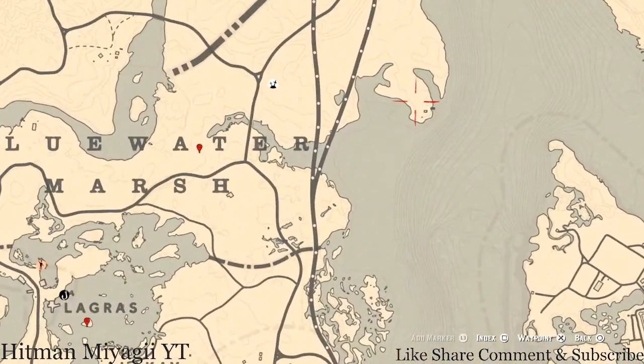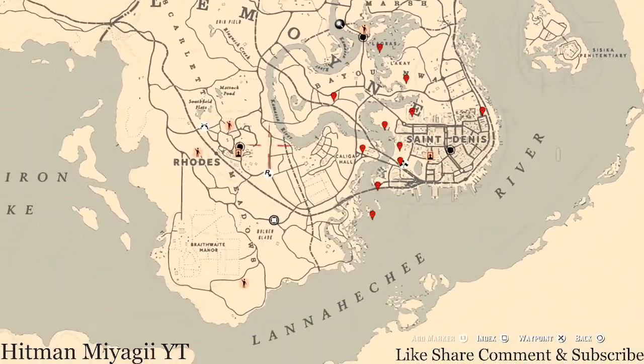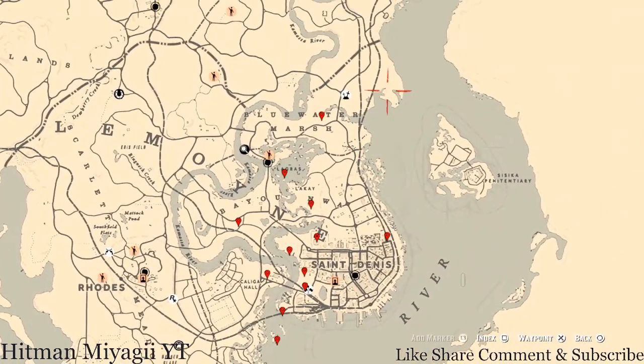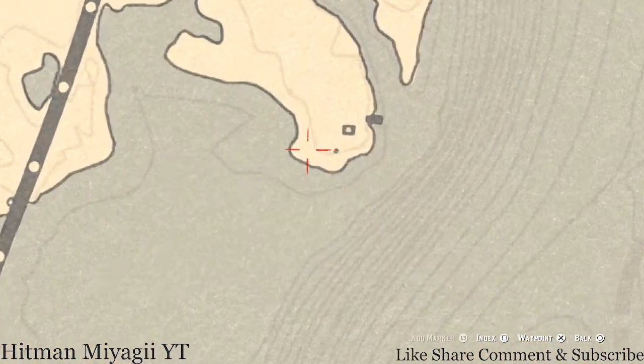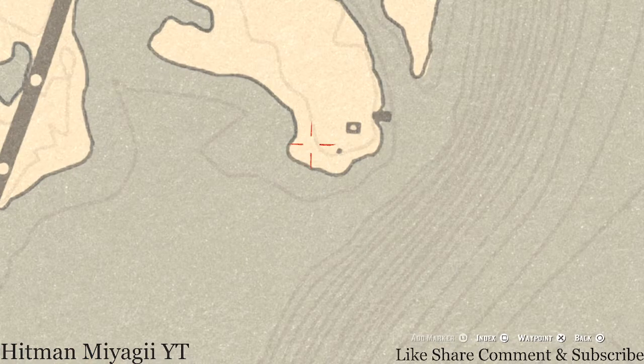The things we're going to find across the Lemoyne area of the map: the first thing is an antique alcohol bottle right here on this little tip of this island. There are a couple of rocks stacked on each other with a little middle piece — reach your hand into that little hole and you guys will get an antique alcohol bottle, which is a Scotch Whiskey bottle.